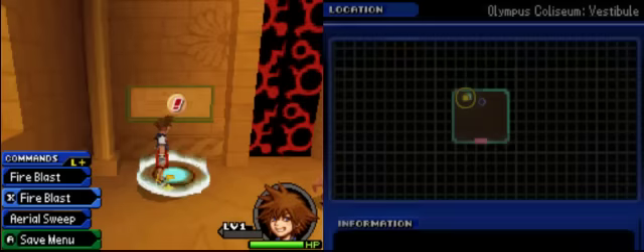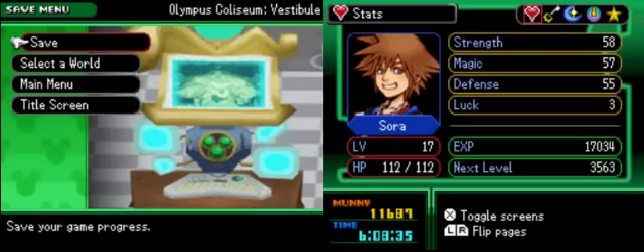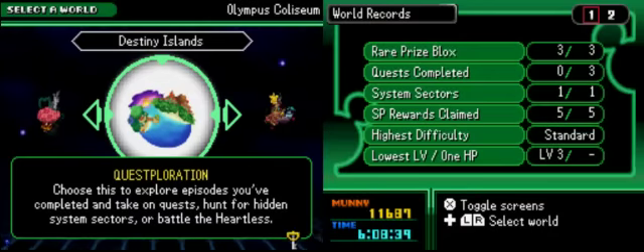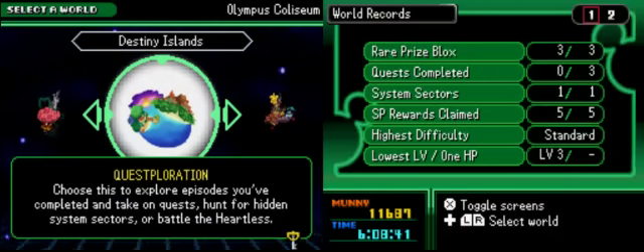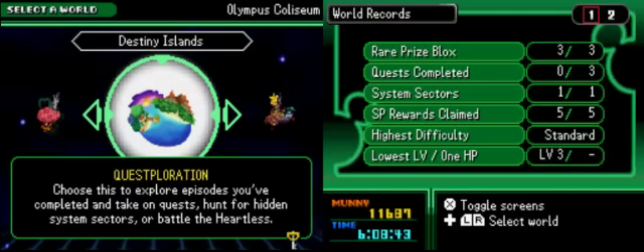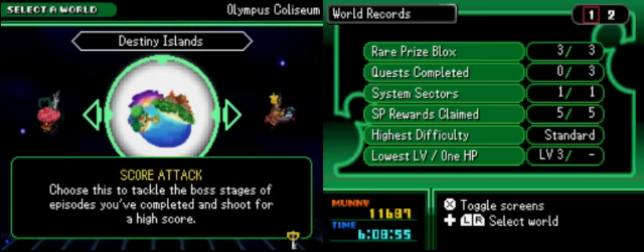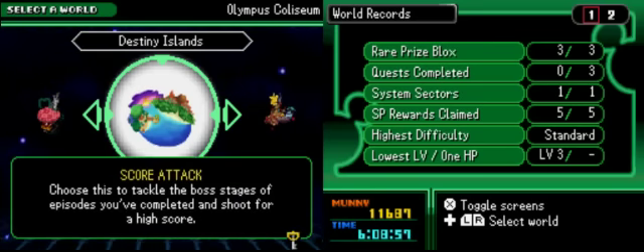I'm going to show the options real quick. If you go in the save menu, you can go to the option to select a world. In here it's going to tell you there's a Questploration, where you choose any worlds you've been to before. You can find hidden quests, hidden system sectors, or just simply Battle the Heartless. Or you can replay the episode from the story and grab any blocks you missed. Or Score Attack — just get a higher score for the boss stage.